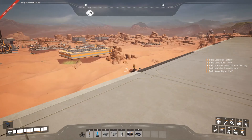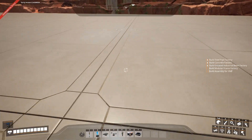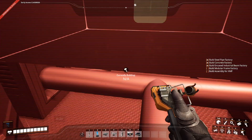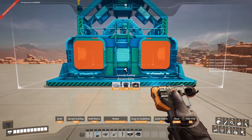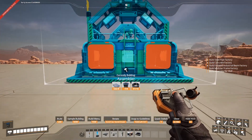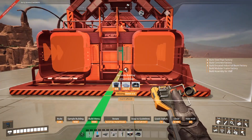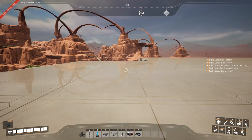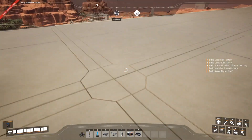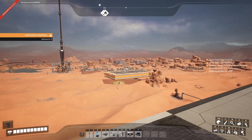There we go. Now I need 10 assemblers — not manufacturers, assemblers. Ten assemblers here. I want them to end right there, so I'm going to start here. Yes, but I need more rotors. Of course I can't have all that I need — I can see them right there.